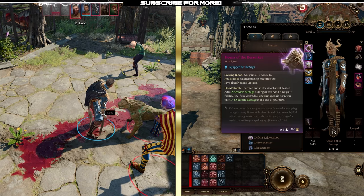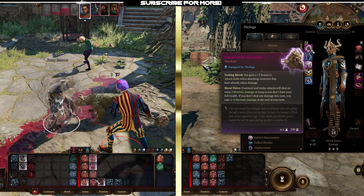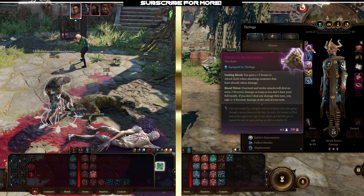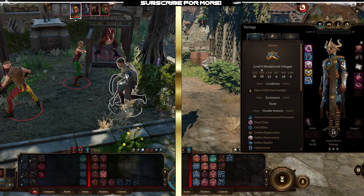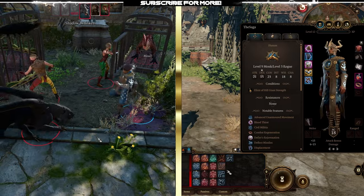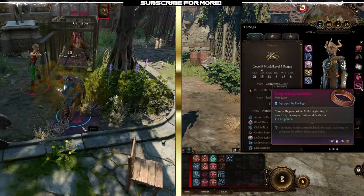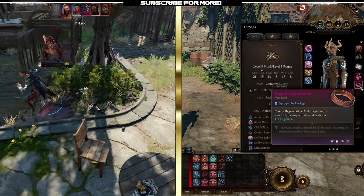On our helmet, we're using the Horns of the Berserker. This gives you a +2 bonus to attack rolls when attacking creatures that have already taken damage — so as long as they're not at full health, you're doing extra attack rolls. Also, unarmored melee attacks deal an extra 2 necrotic damage as long as you don't have full health. This will hurt you if you don't deal with it, but it's fairly easy to manage because we use the illithid ability Psionic Overload, which deals psychic damage to you while giving you more psychic damage output for 10 turns. We counteract any damage we take with the Ring of Regeneration, which will keep you sustained even if you get a little low.